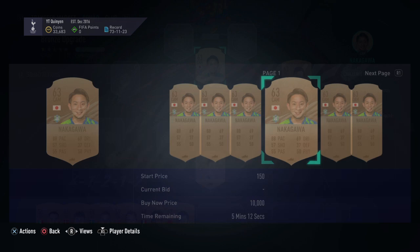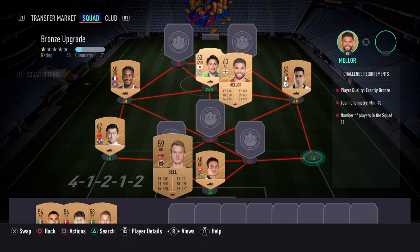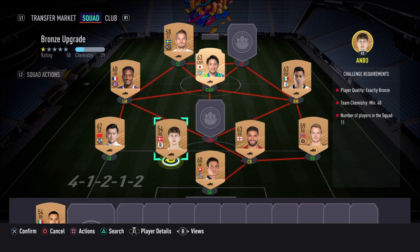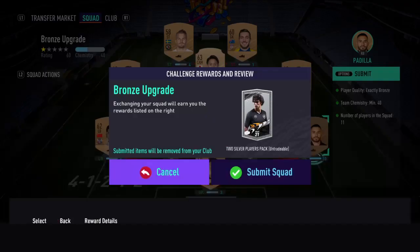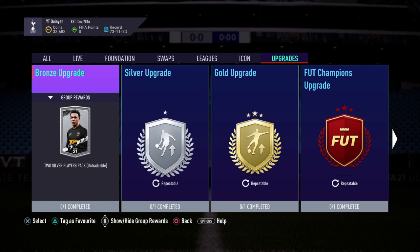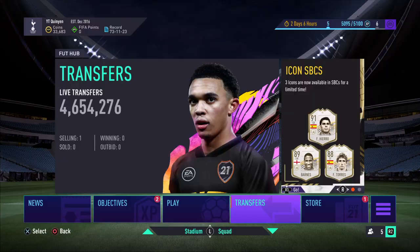If you do the Bronze Pack method daily, you'll be getting hundreds upon hundreds of bronze players easily. At the end of every day, just rinse them through the bronze pack upgrade and you'll be getting silver players. Then you do the silver upgrade, which gives you three common gold players for 11 silver players. Then use those common gold players in gold upgrades to get a two rare gold player pack, which you can store for Team of the Year or open right away. That way you're going to be making so much coins, and you can probably do every SBC for free.